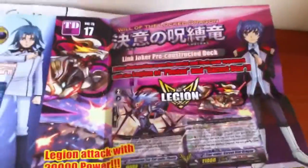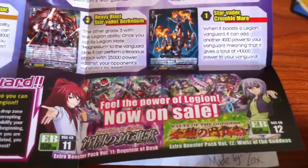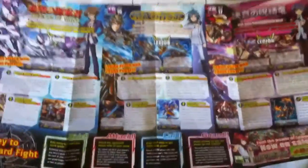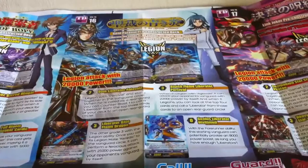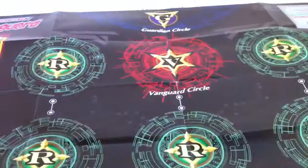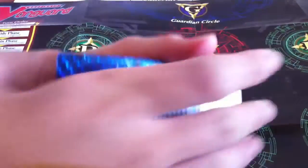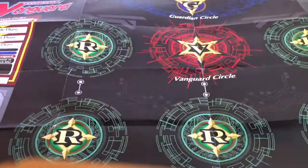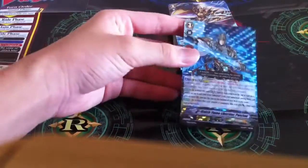This is the new Linkjoker TD17, and we have to fill the power vision. It looks really really nice. So first we have the main card of the deck — it is Blue Flame Liberator, possible Grade 3.